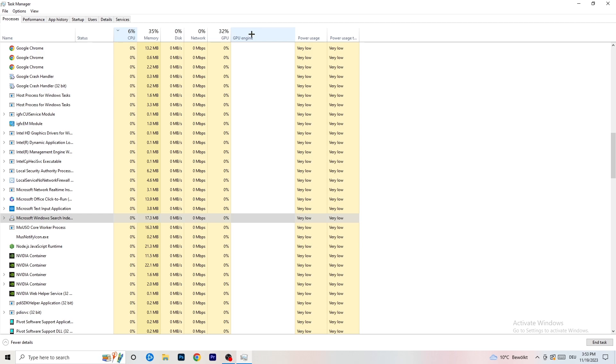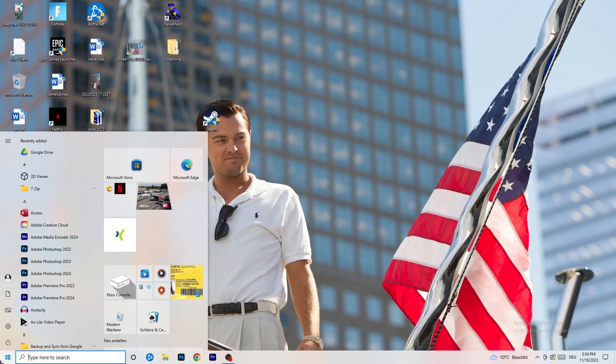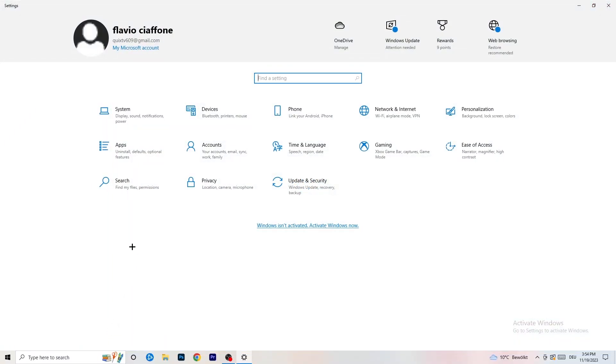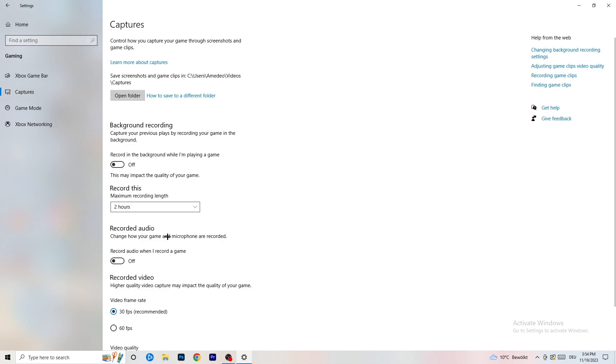Once you're finished, close Task Manager. Then navigate to the bottom-left corner of your screen, click the Windows symbol or press your Windows key, and open Settings. Go to Gaming and turn off the Xbox Game Bar, because you don't want anything running in the background — especially on low-end PCs the Xbox Game Bar can cause a lot of trouble with not launching and general issues.